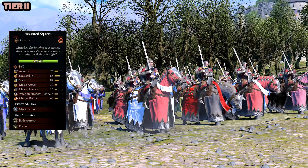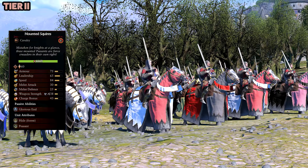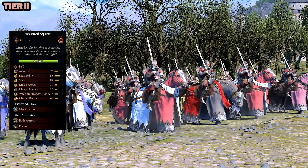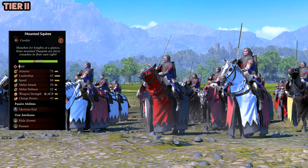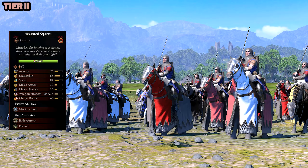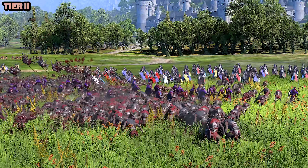This is probably my favorite unit in this entire mod — the Mounted Squires. These guys on horseback just look awesome wielding that weapon. It reminds me of Aragorn with a two-handed sword. These guys look sick, especially in melee combat — their charge and their horses look good too. The coloring really makes them stand out.